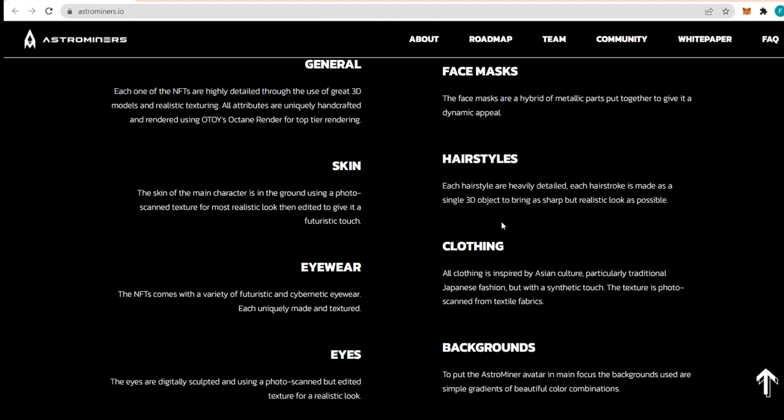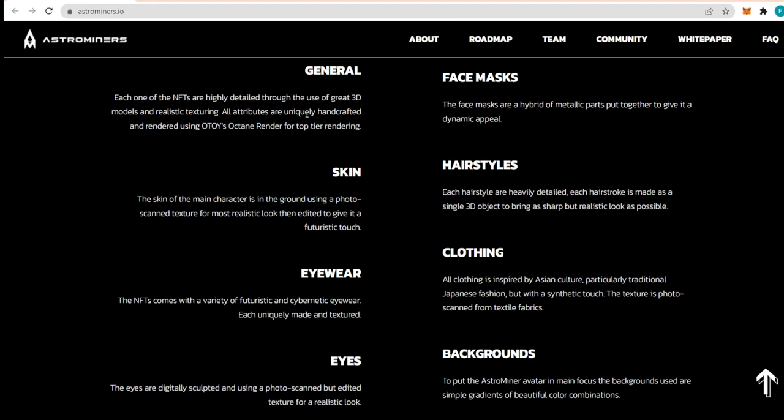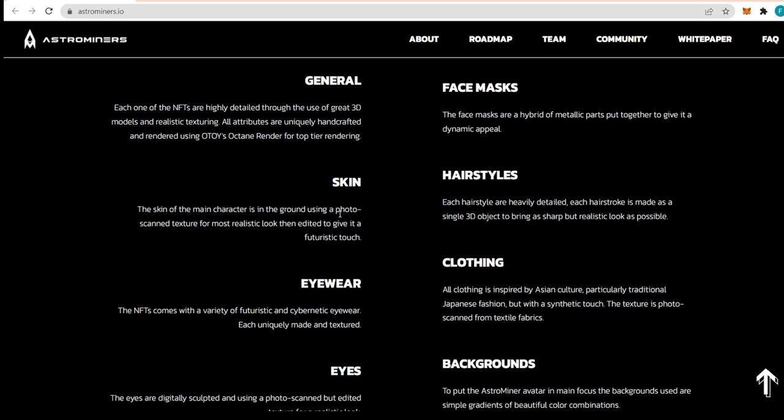Each one of the NFTs is highly detailed through the use of great 3D models and realistic texturing. All attributes are uniquely handcrafted and rendered using Octane, a top-tier renderer. We also have face masks that are adjustable, and a hybrid of metallic parts put together to give it a dynamic appeal. The skin for the main character is created using a photo-scan texture for the most realistic look, then edited to give it a futuristic touch.